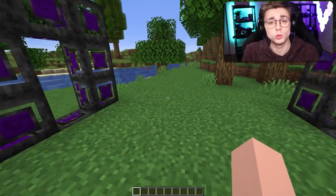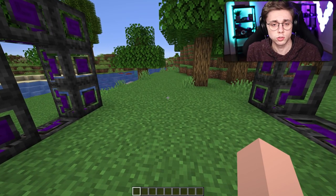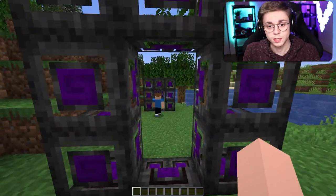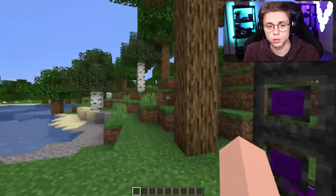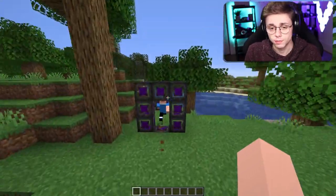This is a mod that has to do with non-Euclidean geometry. Euclidean geometry is just normal geometry, and non-Euclidean means anything that doesn't follow those rules. So entering this portal shouldn't allow me to grow in size, but it does because it treats them as the same — but they're not the same. That's the gist of it, and it's very very cool.